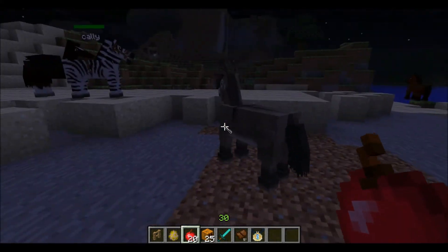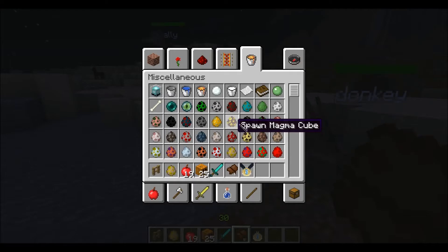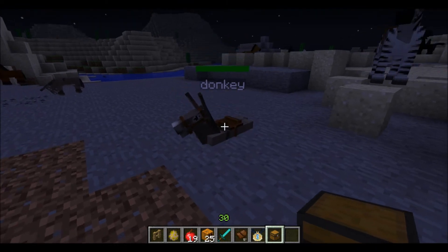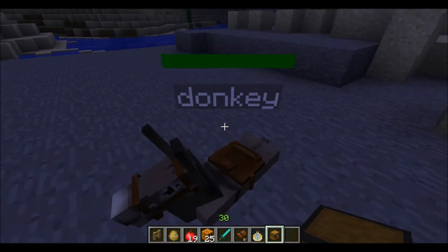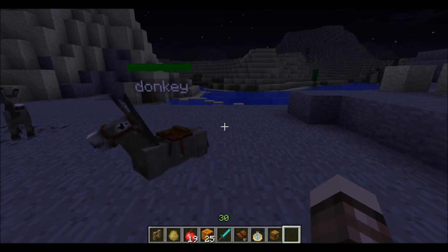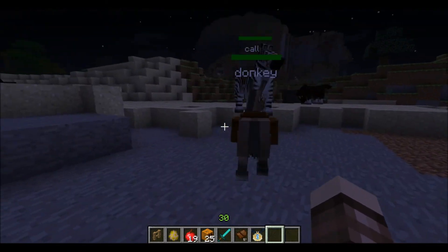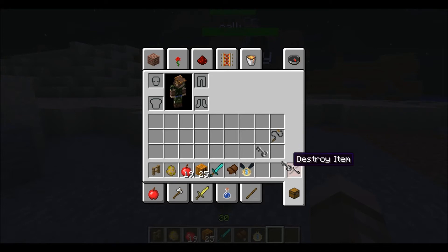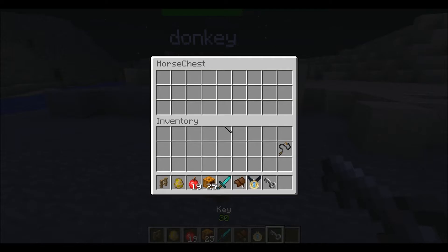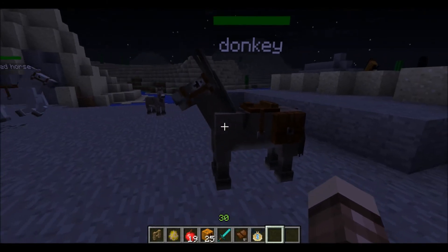There's a donkey over here. You can give them first a saddle, but you can then give them a chest. By giving them a chest like this - they're a little glitchy - you get in your inventory a key. With that key, normally you couldn't open it, but if you press it with that key it will open the inventory and you can bring stuff with you. That's pretty handy. With a mule it's a little bit faster and jumps higher, so that's pretty handy.